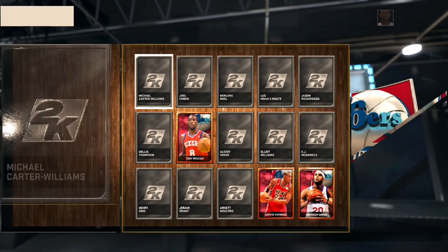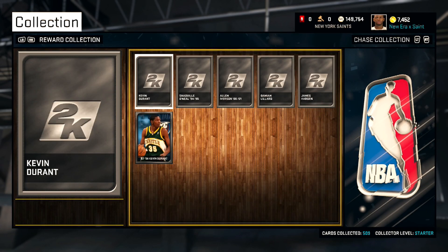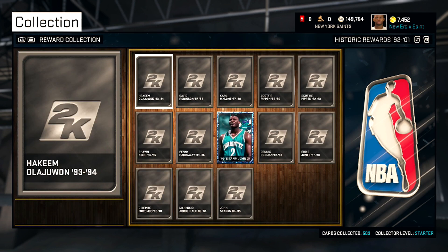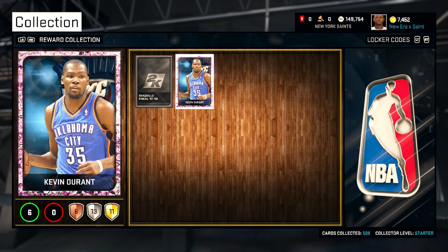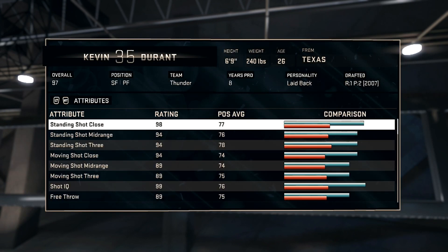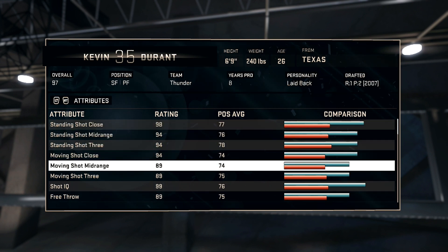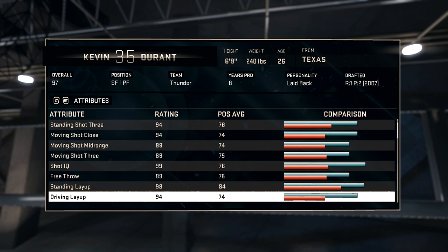I already have Gold Durant and all his badges are upgraded to full gold, but the reason I enjoy this is because he's actually decently upgraded — he's a 97 overall, which I think is the same overall as the Diamond Durant, which I don't have. So that gives me the chance to not have to go and get the Diamond Durant, who I think has like a 70 post fadeaway and a 90 hook for some reason.